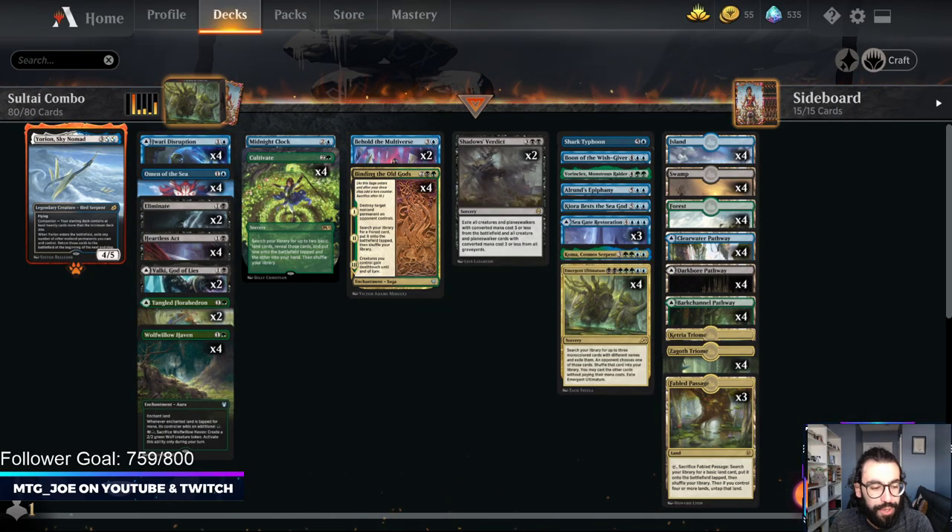Welcome back, MTGJoe here, and today we're going to be playing some Best of 1 Standard. This is a Sultai combo control deck built around Emergent Ultimatum.